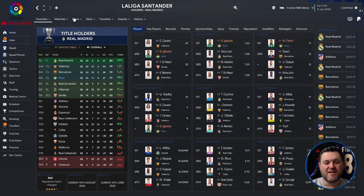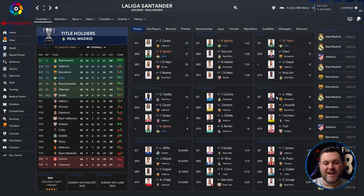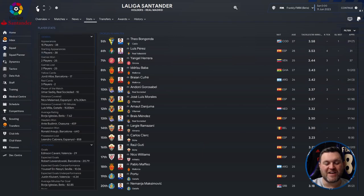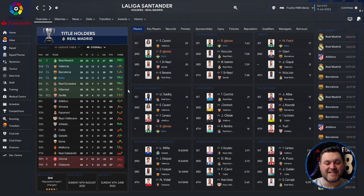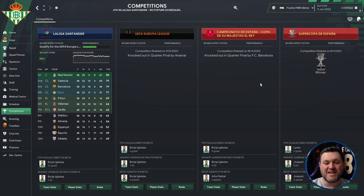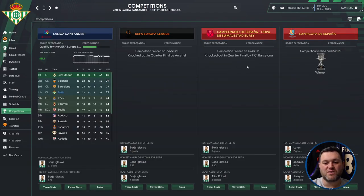On the profile screen, Borja Iglesias got 27 goals with a 7.62 average rating. Fakir got 17 assists and Iglesias picked up 8 Player of the Match awards. Claudio Bravo got 10 clean sheets. No issues with discipline for Betis in the yellow cards department. Nobody appeared in distance covered or tackles per 90. Miranda led dribbles with 4.28 per 90 and Moreno had 3.91. They also won the Supercoppa de España, beating Real Madrid 1-0, were knocked out in the quarterfinals of the Copa del Rey by Barcelona, and knocked out in the quarterfinals of the Europa League by Arsenal.